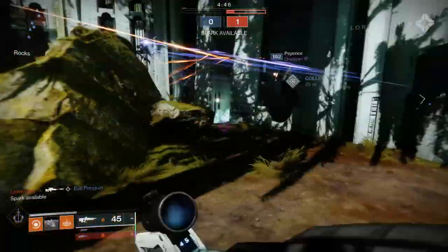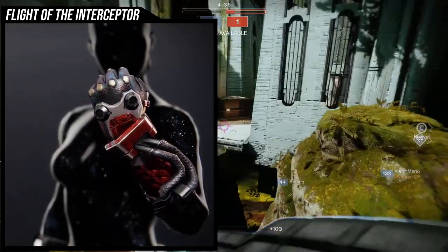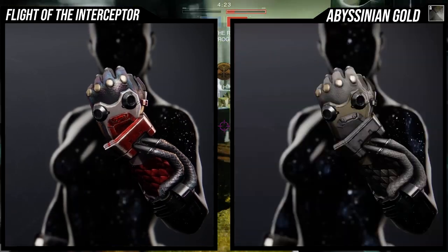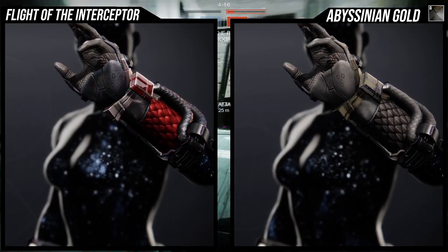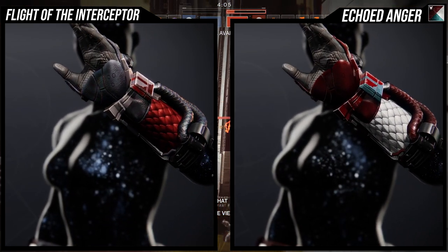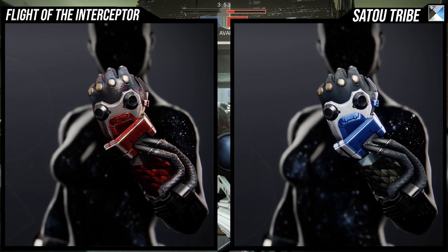The last Getaway Artist ornament is Flight of the Interceptor, the Cabal-themed armor, and I think it looks really cool. It's just that the Hunter and Warlock are the only classes without more Cabal-themed armor — Season of the Hunt brought Cabal armor for Titans, Fallen-themed for Hunters, and Hive-themed for Warlocks. For the shader situation, it looks really cool and takes shaders well. I do wish that for Echoed Anger the scales had priority for red over white. Sato Tribe is probably my favorite shader for this.